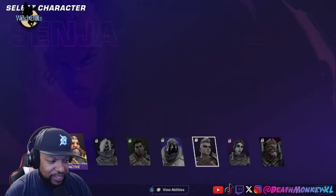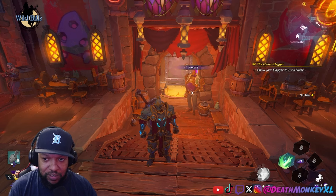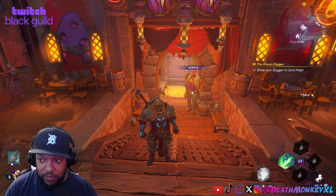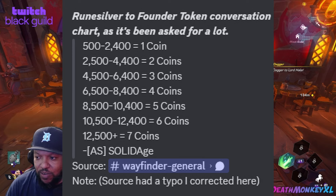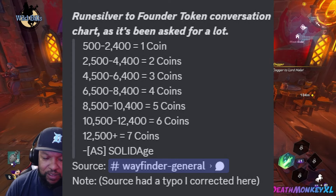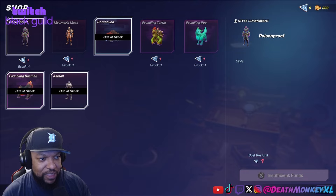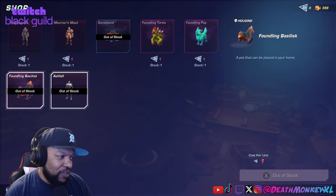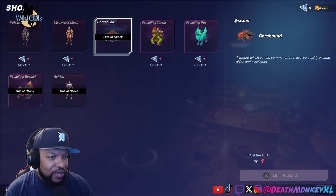Your Rune Silver is getting converted into something called Founder's Coins. The amount of coins depends on the total Rune Silver you had on your account — not what was left, but the total. Up to 2,400 Rune Silver gives you 1 coin; up to 4,400 gives 2; up to 6,400 gives 3; up to 8,400 gives 4; up to 10,400 gives 5; up to 12,400 gives 6; and up to 12,500 gives 7 coins. The coins are used at Avery's, which unlocks once you build your first Gloom Dagger. I bought three things already since I only had three coins — a Poison Proof Warner's Mask, Foundling Turtle, Foundling Pup, Gore Hound, Foundling Basilisk (a pet), and Ashfall. So you have three pets, three skins, and a mount. I'd definitely recommend going for the mount.